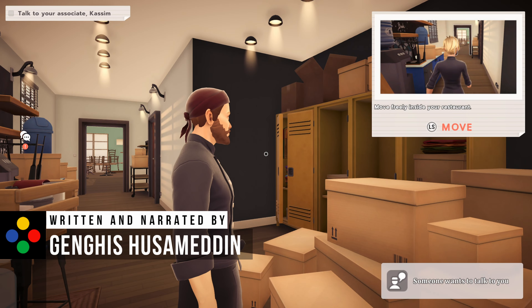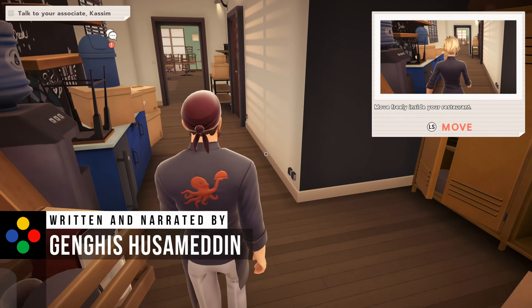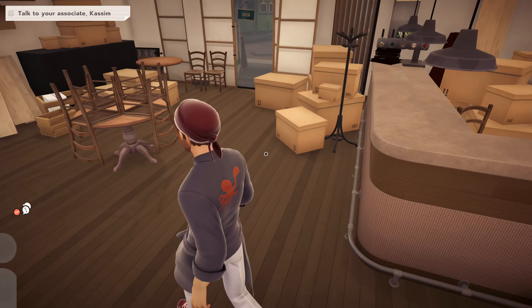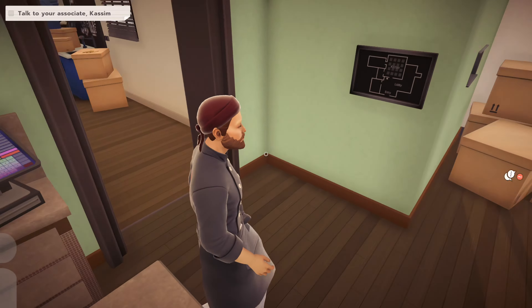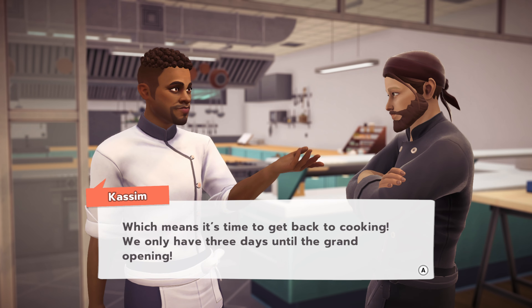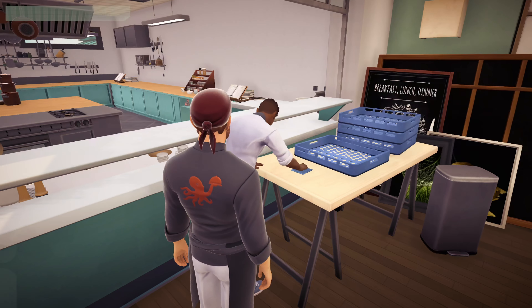In Chef Life, players start off by creating their own chef prior to walking into their new restaurant. This character creator is fairly limited, so don't go in expecting too much. But the game is happy to let you cook, diving into not just the food creation process, but customizing your establishment, managing stock and employee welfare, keeping your customers happy, your ecological footprint in check, and all that busy work. It starts off small, but quickly grows as you pick up more recipes, get more staff, and expand your restaurant.